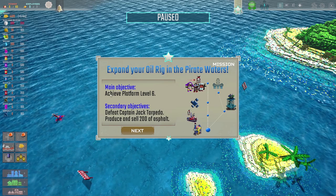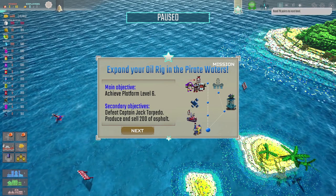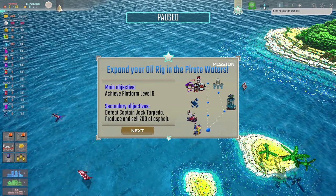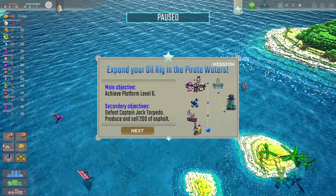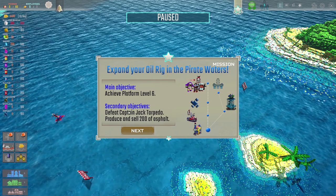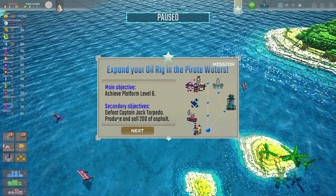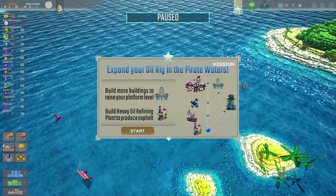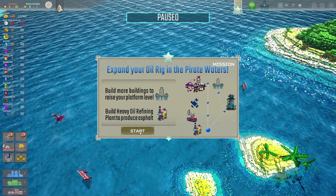Main objective: achieve platform level six. The platform level is over there, and when we build buildings and do various bits and bobs, we get points to increase the platform level. The secondary objectives are: defeat Captain Jack Torpedo and produce and sell 200 units of asphalt. So we need to get a platform up to a certain level, defeat a pirate, and sell some stuff to make roads with. Build heavy oil refining plant to produce asphalt.